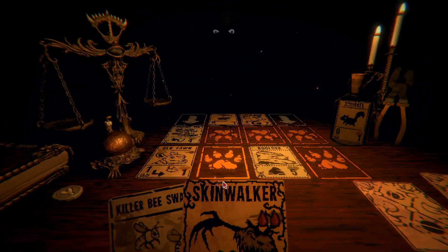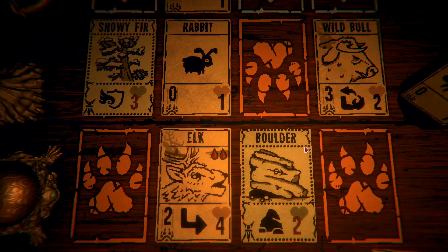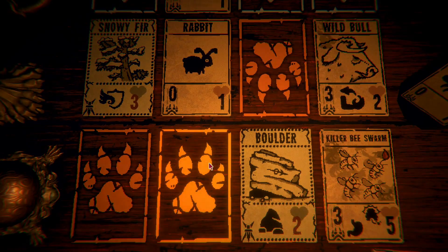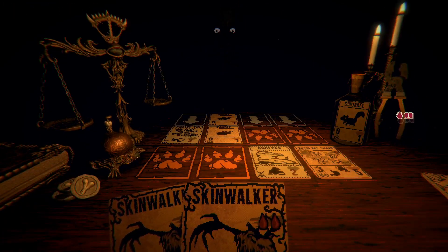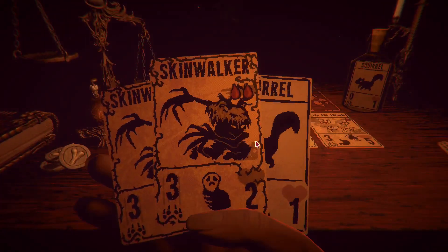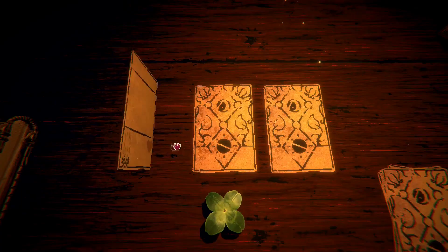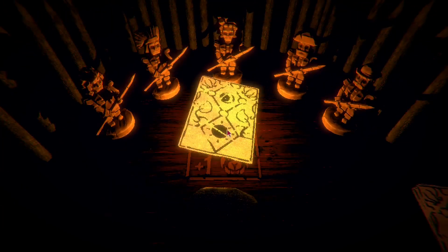We play the Killer Bee Swarm — three fives, and they spawn bees. But I think Leshy's all out of attackers, so we're just going to have to end this one. Keep the Squirrel. Bone? Piranha — another hungry card. That's excellent. Killer Bee Swarm.